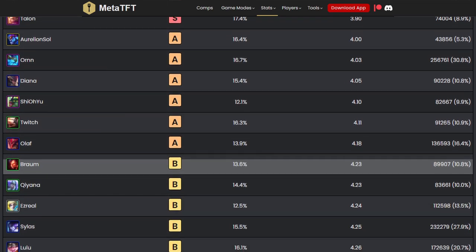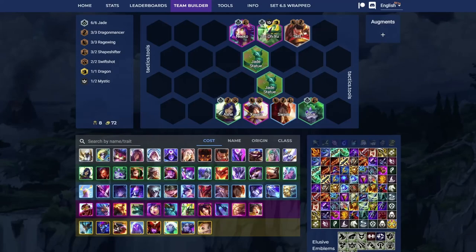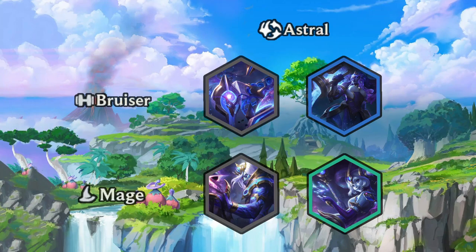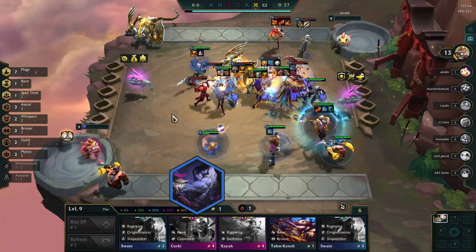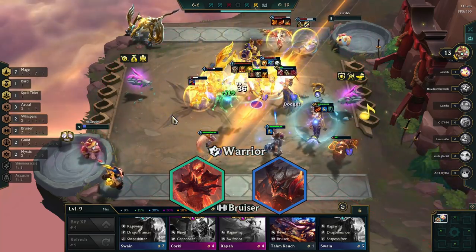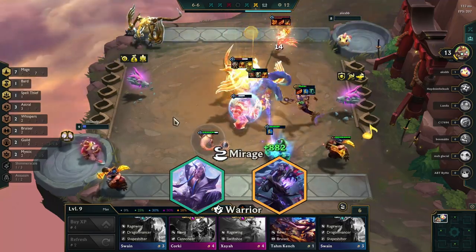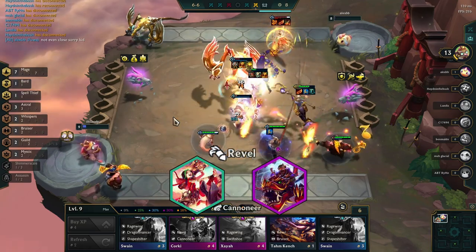Rather than going over every unit, here are units that share more than one trait with each other. Tet and Swain are both Ragewing Dragonmancers. Swain and Shyvana are Ragewing Shapeshifters. Karma and Ashe are Jade Dragonmancers, and Nasus and Nidalee are Jade Shapeshifters. Ragewing and Jade have the most overlap of all the origins — there's Dragonmancer and Shapeshifter, but also Swiftshot with Ashe and Xayah. You could have a Jade board easily turn into a strong Ragewing board by just swapping out your dragon. Astral has two Bruisers with Skarner and Illaoi, and two Mages with Vladimir and Nami, so you could use Astral to three-star these units if playing a bruiser or mage board. Sylas is a good addition because he's both a Mage and a Bruiser. Sylas and Shyvana are Whispers Bruisers. Shen and Olaf are Bruiser Warriors. So vertical Bruiser gives you four Whispers and two Warrior with a lot of tankiness — very straightforward, strong, and flexible. Yone and Yasuo are Mirage Warriors which can be a damage increase for both depending on the Mirage variation. Lastly, Jinx and Corki are both Rebel Cannoneers.